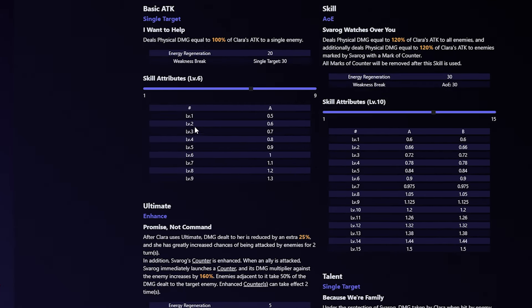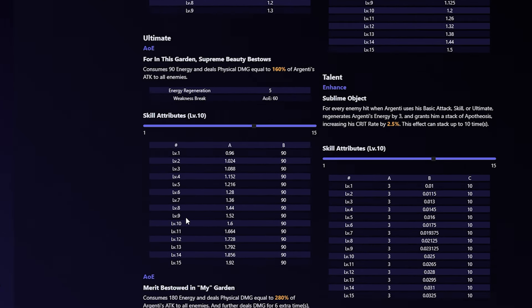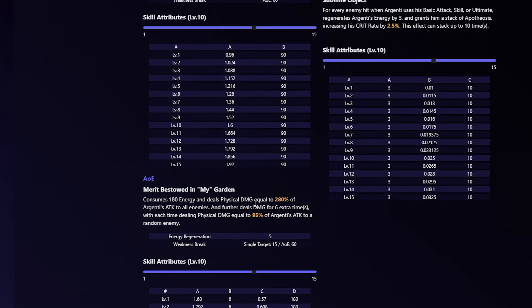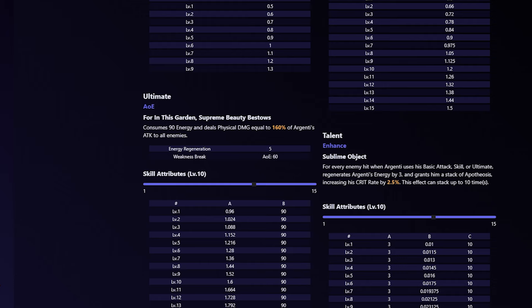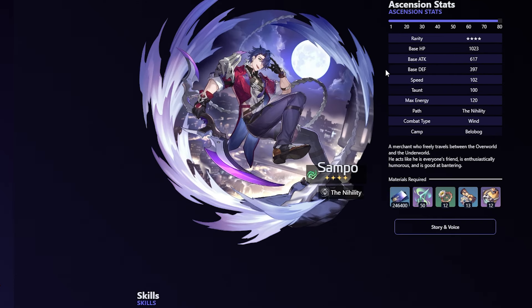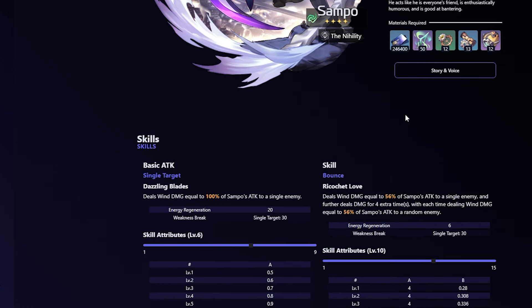Clara also has a built-in taunt with her ultimate, making her a very strong damage dealer overall. I'd advise running Argenti and Clara on the first half — you can take Clara to the second half if you want, but it's not ideal. Another character I want to recommend is Sampo. He hasn't seen too much play, but he's Wind element and the second half is weak to Wind, so he's really good there.